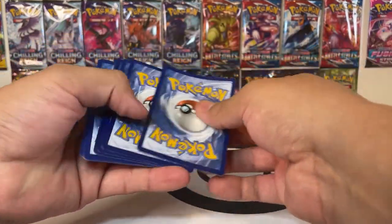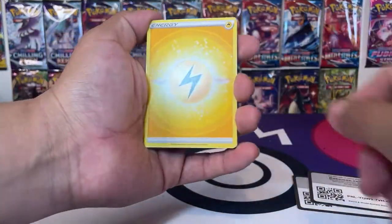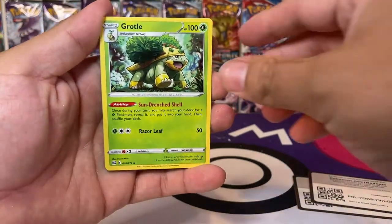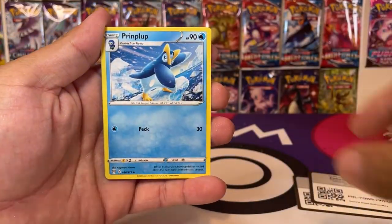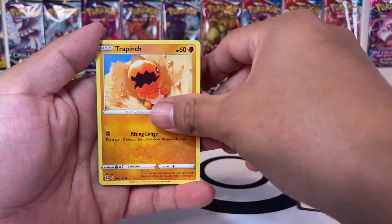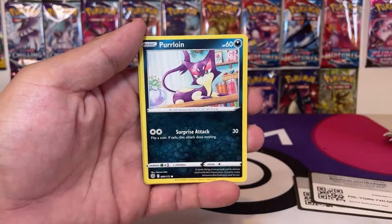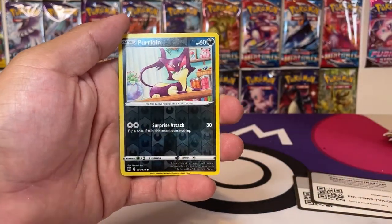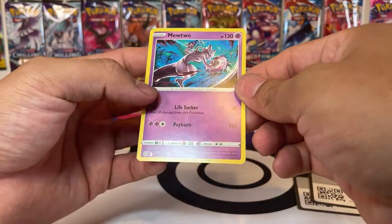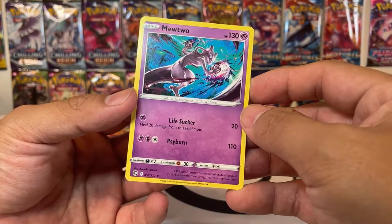Code card. Starting this pack off with the lightning energy. Double turbo energy, a Grotto, a Piplup, a Turtwig, a Trapinch, a Piplup, a Shroomish, a Purloin. Reverse holo Purloin. And a non-holographic Mewtwo — look at that art. Is that Psybeam? Psybolt?